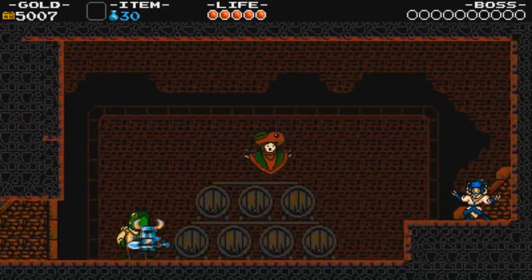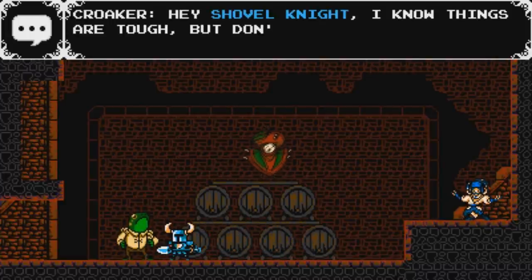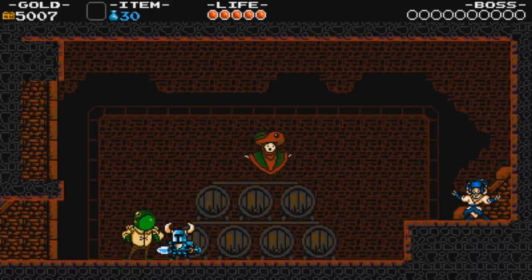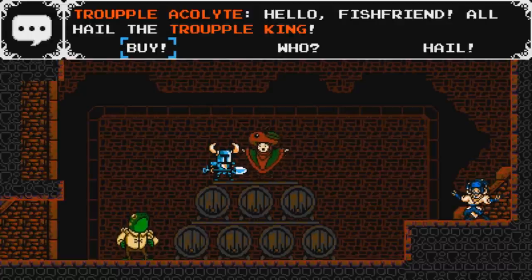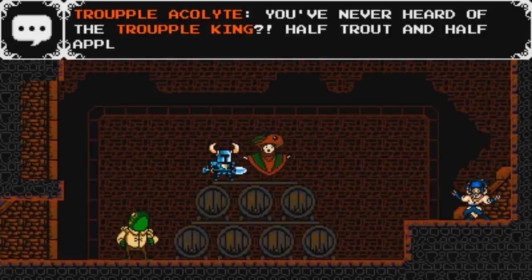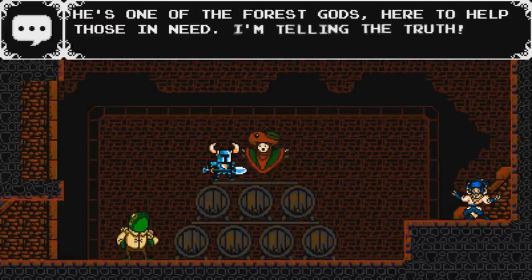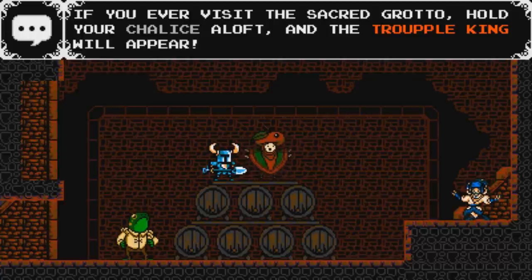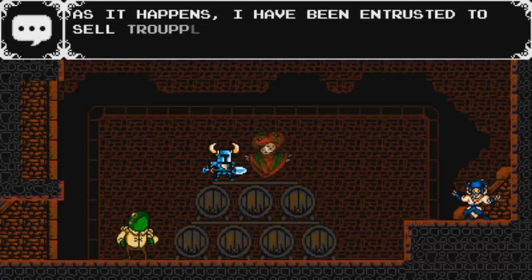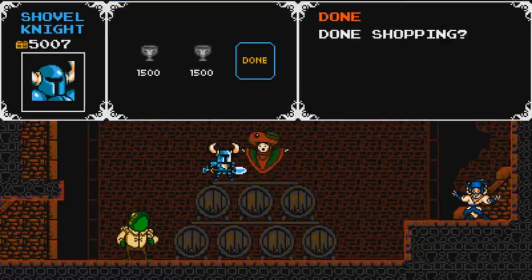Down here we have the Croaker: 'Hey Shovel Knight, I know things are tough, but don't throw in the trowel.' Bad. We have the trowel acolyte telling us about the Trouple King — half trout and half apple — one of the forest gods, here to help those in need. If you visit the sacred grotto, hold your chalice aloft and the Trouple King will appear. He also sells Trouple Chalices to believers. I'd like to buy one — I'll hold off just a second though.